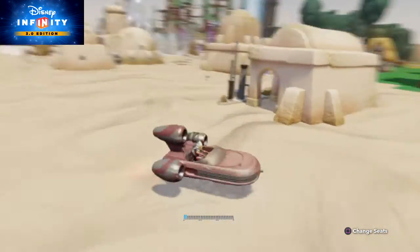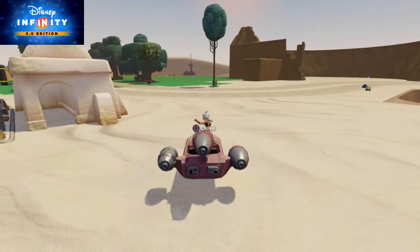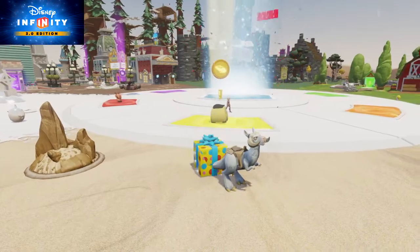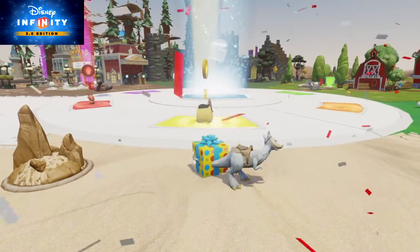You've mastered air tricks. When you're done, simply exit the vehicle. You've earned a bonus toy for completing Toy Box Host missions. Go get your toy.